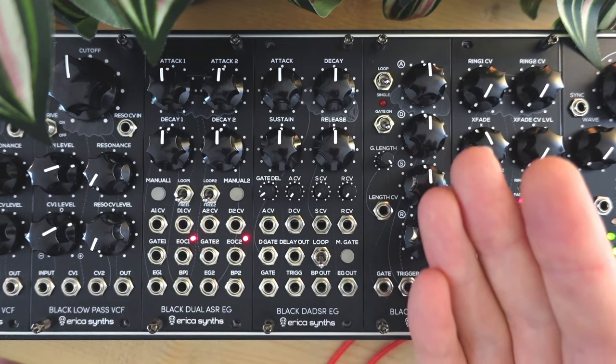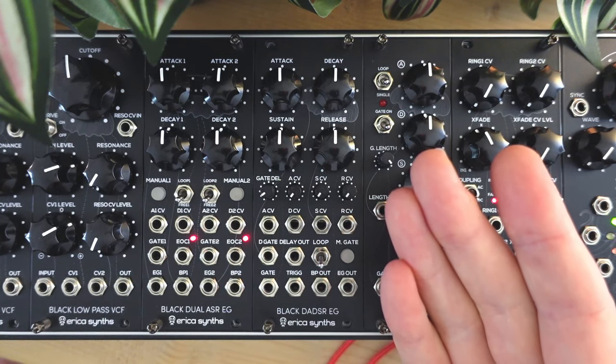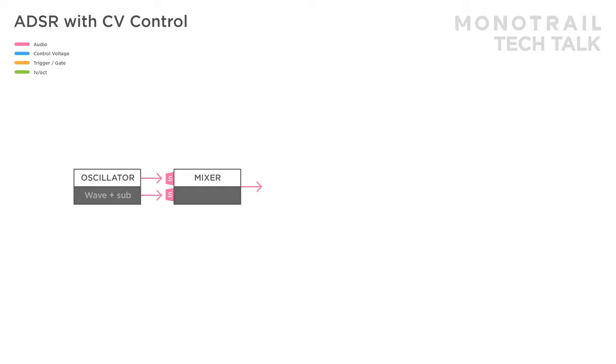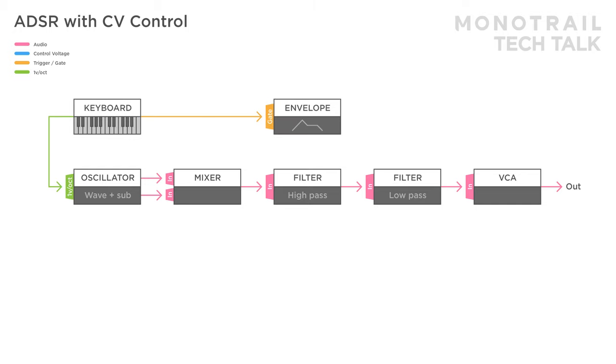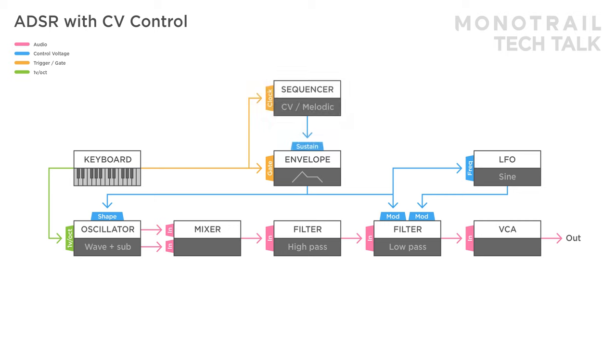But this is also an interesting option if you're into drones, ambient or self-playing patches, as the full-featured envelope gives you more shapes and movement to explore, especially with the modulation inputs for each stage. Here's an example in a synth voice with a wavetable oscillator with sub-octave output sent through a high and low-pass filter. A keyboard is used to tune the oscillator and gate the ADSR envelope. That envelope is used to modulate the wave shape and the filter. An LFO is added modulating the filter as well, and a third copy of the envelope is used to modulate the frequency of the LFO. The keyboard gate is also used to advance a simple sequencer, and those voltages are used to modulate the sustain part of the ADSR, creating a different hold value on each note press, which has a lot of impact on the voice.